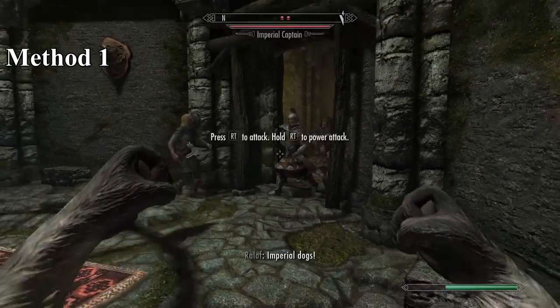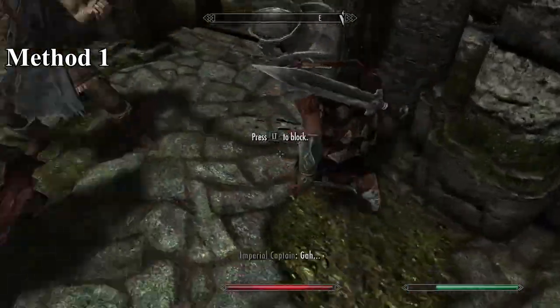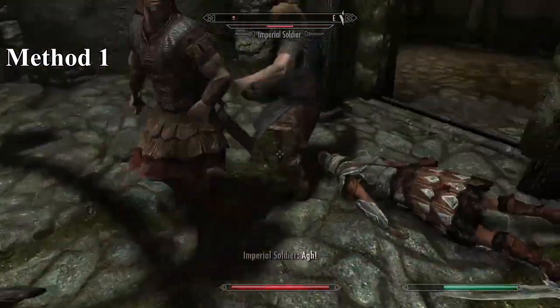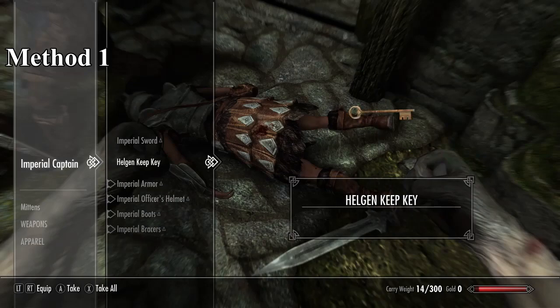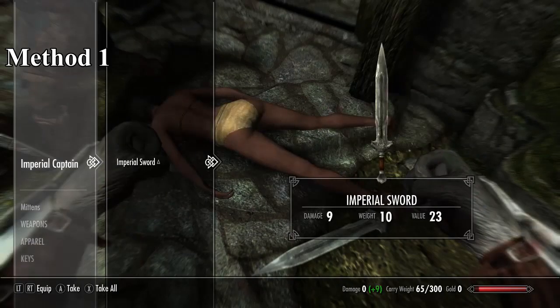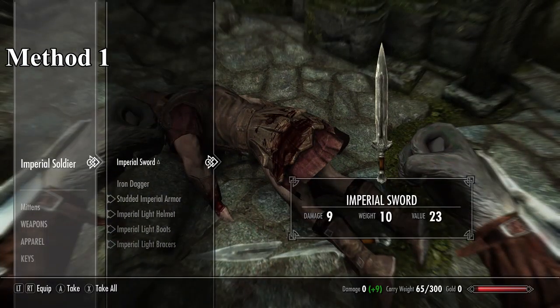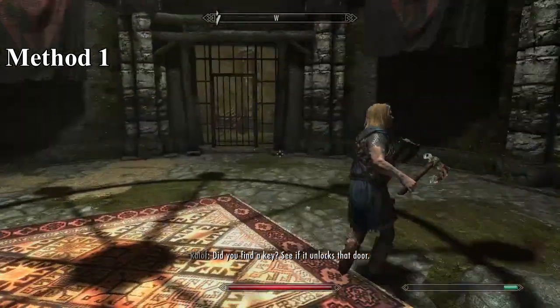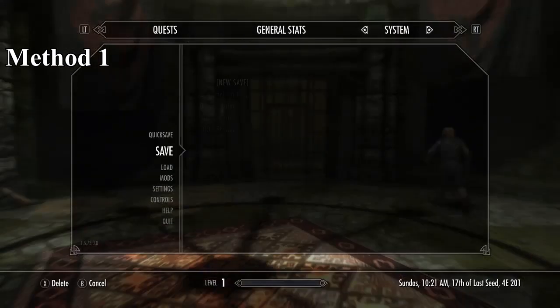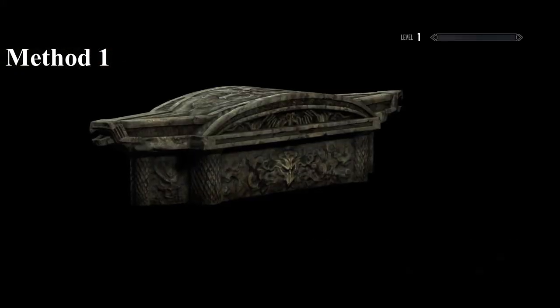Let's kill these two over here. The most important one for me is the captain. Once they're down, let's take down the Imperial Soldier. Grab the key to make sure that he doesn't progress. Now, take whatever you want, because whatever contents are on your character right now will transfer over to the other save. What you want to do is create a second hard save right here — this is going to be the save we're going to be loading in — and we're going back to that first save we made right outside the transition of the cave.